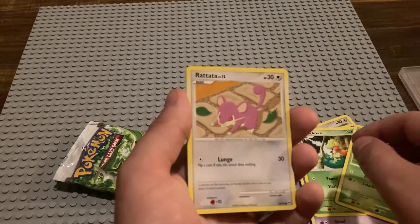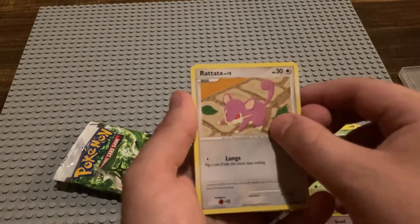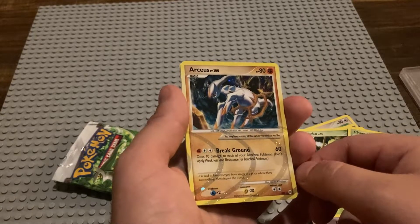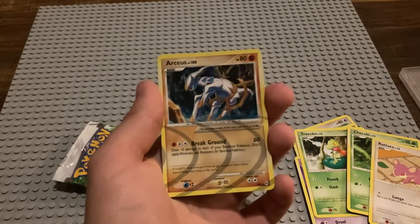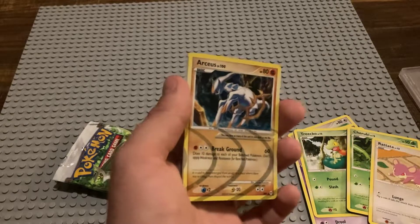And we have a Rattata. Okay — that's a big hitter. That's one of the Arceus reverses. That's worth some cash. Hot dang, that's pretty nice right there.